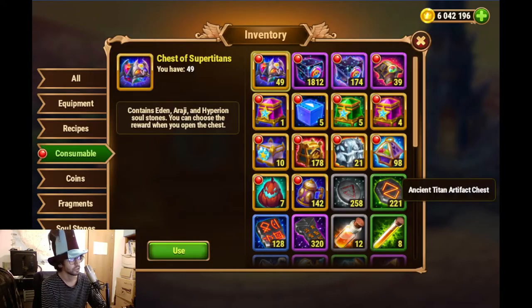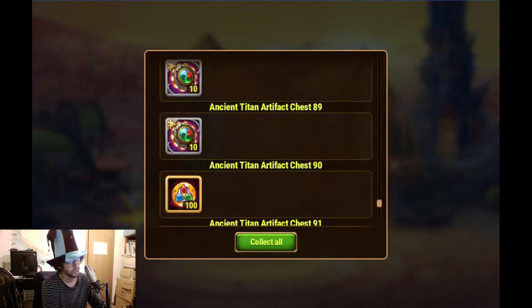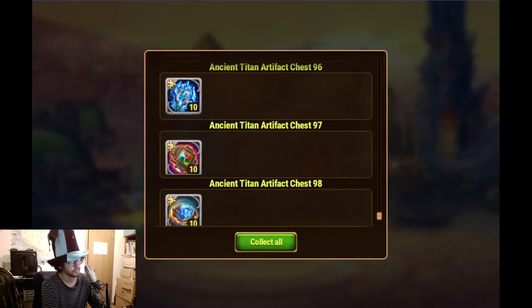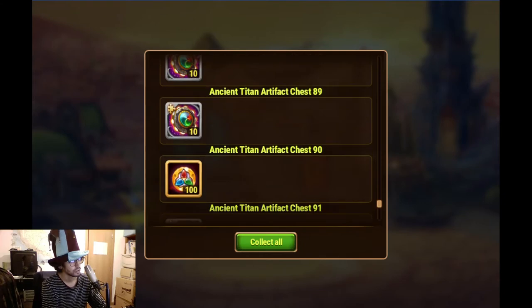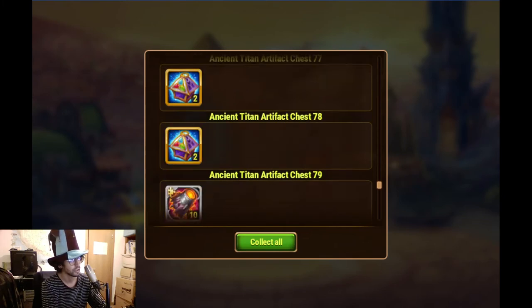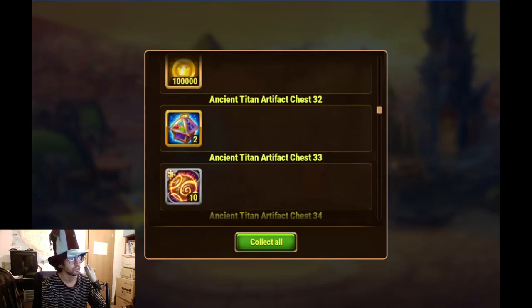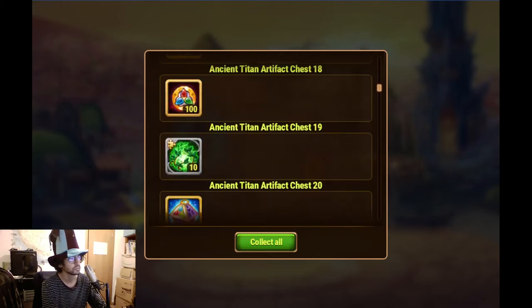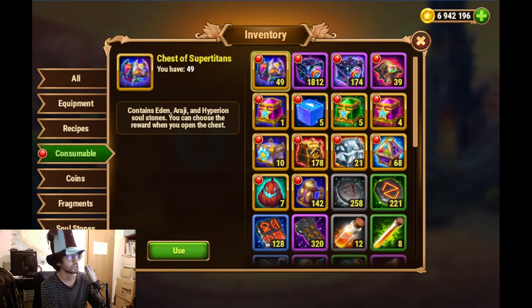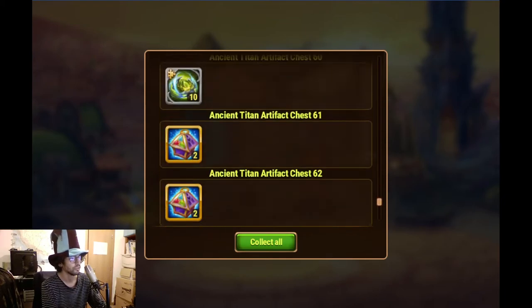These open into more, so it will take some time to open all of them. They're also giving us not just the artifacts but the Titan and elemental tournament coins, the elemental essences. I also saw gold there. The goal is easy because I was kind of bankrupt at something like 3 million, less than 5 million for sure.